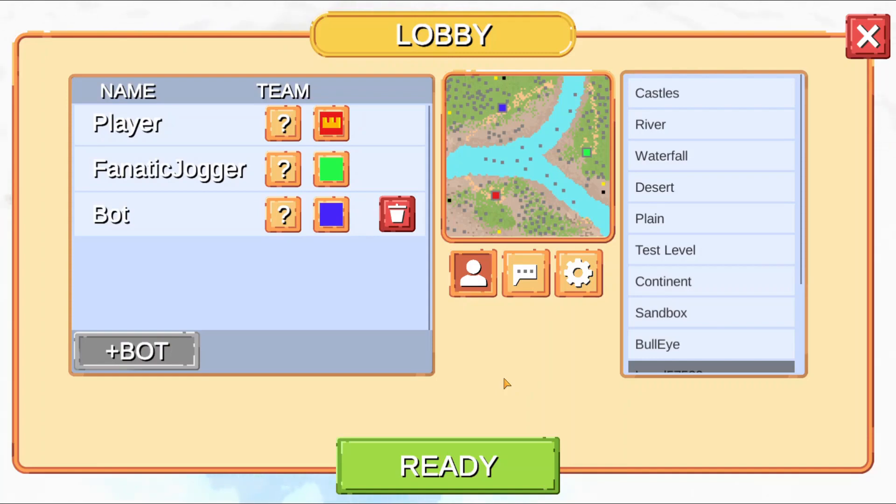Hey everyone, this is Buzzword and welcome back to another game of RTS Siege Up. Today we're doing some beta testing for the multiplayer of this game. We can see the new user interface with the blue background on some of the UI elements. I am connected as Fnatic Jogger on my phone as well, so I'm playing on my computer and my phone just for testing purposes, and we're going to play against a bot. There was a bit of a delay when I was trying to change the teams.